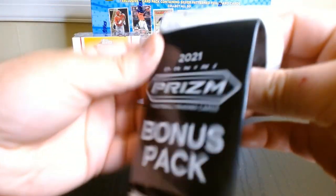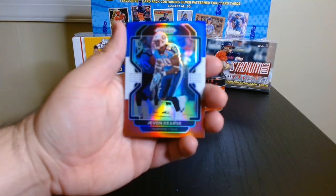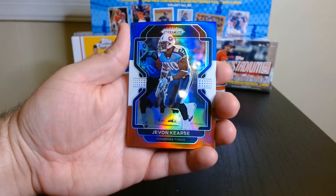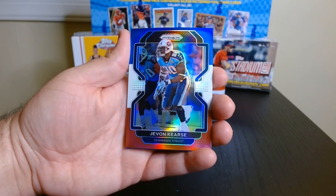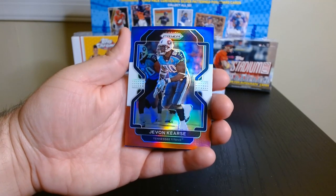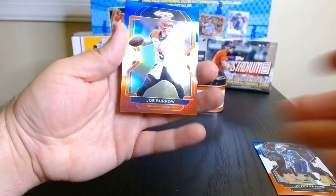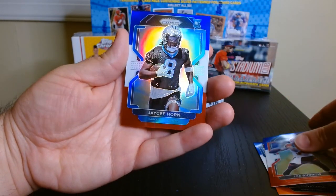Let's see what the bonus pack has — this is the only thing that could save the tin, because it has been quite disappointing. This is my second tin that I opened — you guys be the judge. I haven't hit anything. I don't think the packs in these tins are that great. We got Javon Curre, a Joe Burrow on the red, white, and blue — at least we got a quarterback — and JC Horn, so we got a rookie.